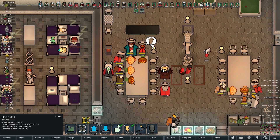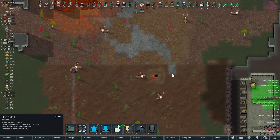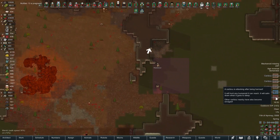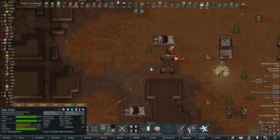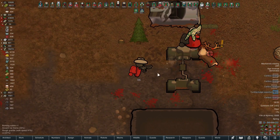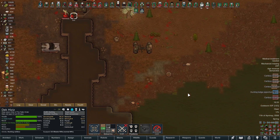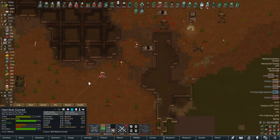Look at this - caribou revenge! Good thing they're right in front of the turrets. I think every single one of those caribou we hunted went wild on us. We got three of them, then the last one triggered the whole herd. Oh no, Hannibal! He's going to be fine if he doesn't get shot by his own friend. Those little pistols are pretty powerful. What a mess - we try to hunt a few caribou and somebody gets hurt in the process.